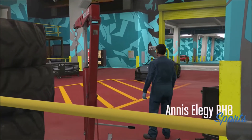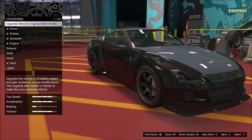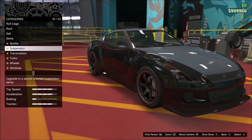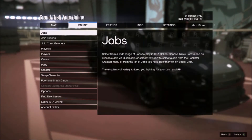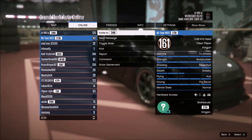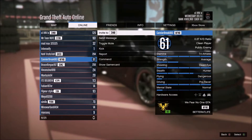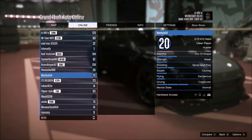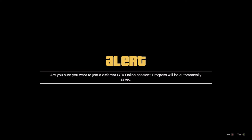Take one of these Elegies into your workshop. Now what you want to do is go down to sell — I know you can't sell these as a free car — but don't click on sell as in sell the car, make sure it says confirm. Just hover over the confirm option and go to the online players list. Keep scrolling through until you find someone that says 'join game', which means they're in a mission.